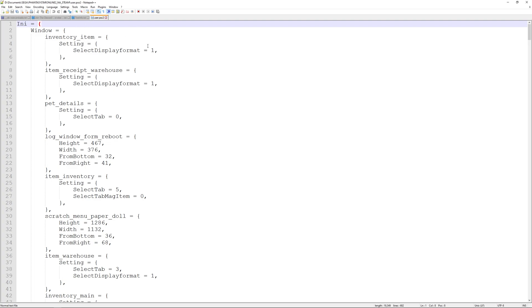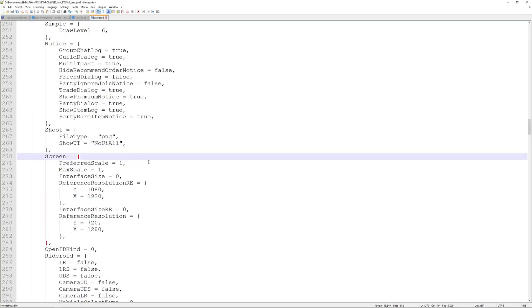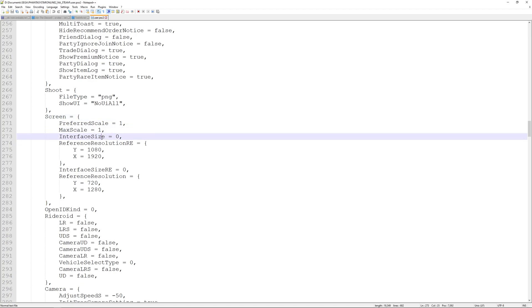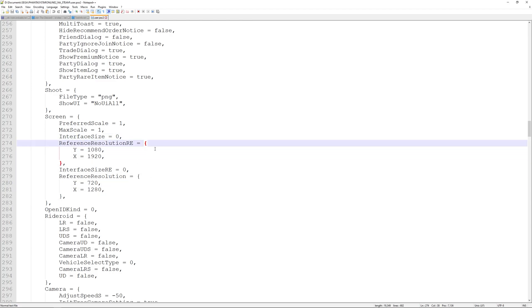If I hold down Ctrl and hit F, we'll bring up the Find option. This should work in any text editor; you can also find it in the top bar of any text editor as well as Notepad. We're going to type in 'screen' and hit Enter — it will find the screen settings. Now these screen settings are what affects the UI. The preferred scale, max scale, and interface size are all the base PSO2 settings that you can change inside the launcher. However, the other options down here for the other scaling are for New Genesis and the new scaling options.